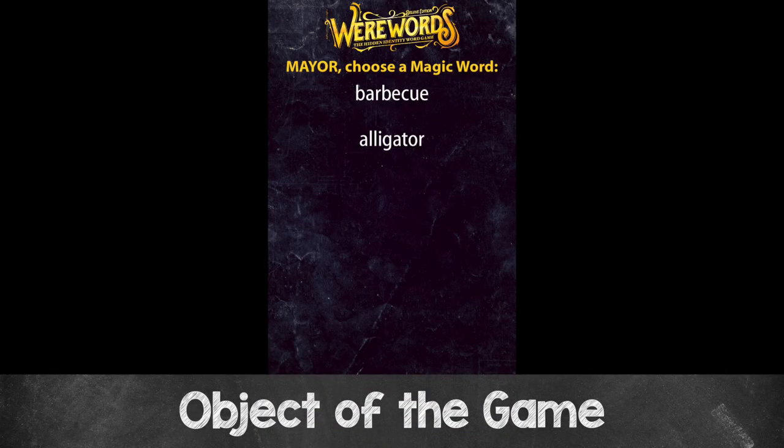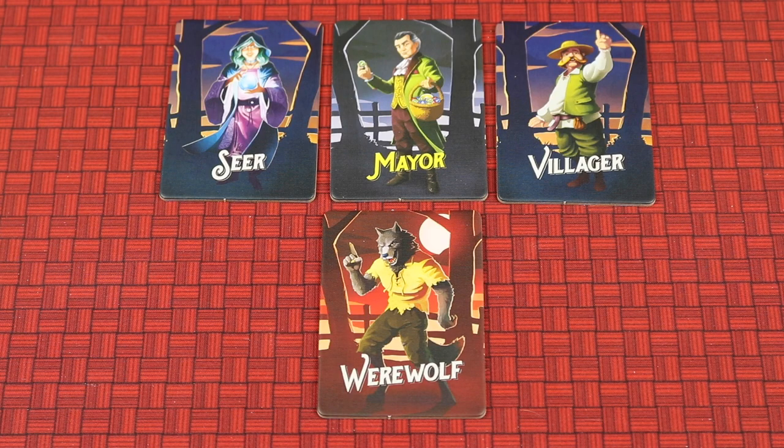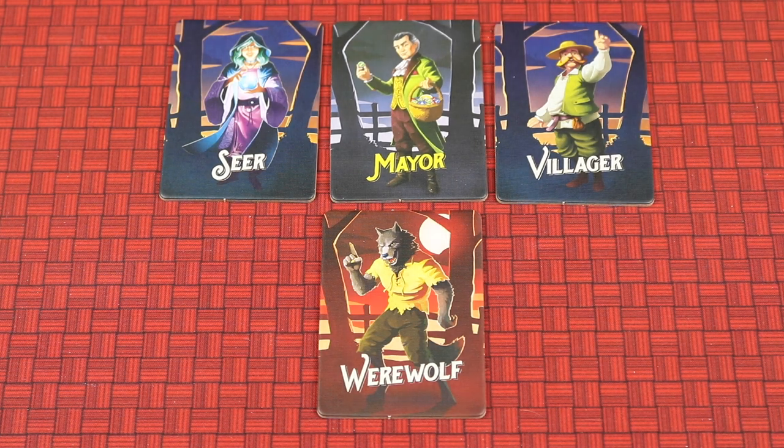The object of the game revolves around a magic word. Each game, one of two words will be secretly selected, like son-in-law or fairy. Depending on the side you're on, you're either trying to figure out the magic word or trying to keep everybody from figuring it out. Anybody with a secret role card that has a blue background is on the villager team, and anybody with a red background is on the werewolf team. The villager team is trying to get the magic word and the werewolf team is trying to stop them.